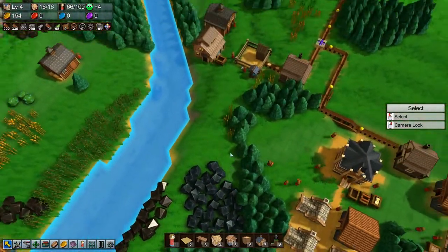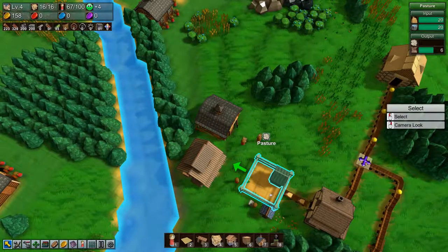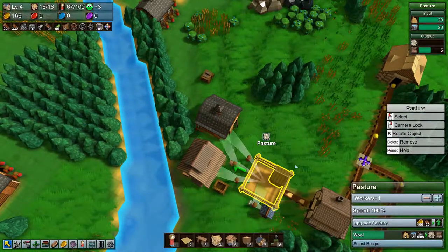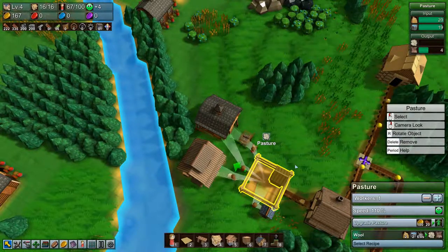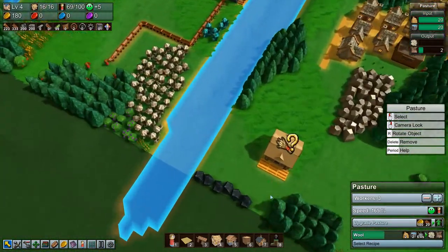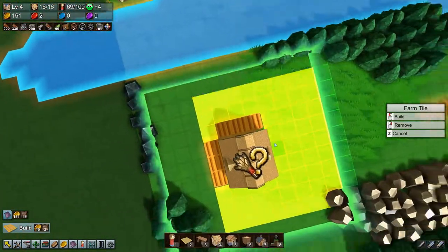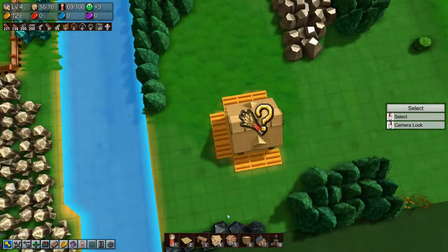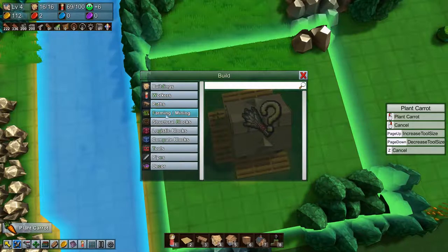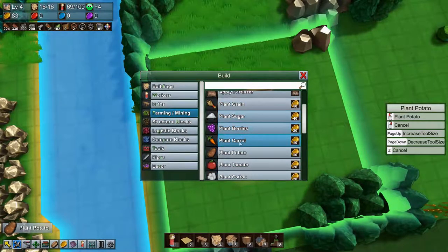Let's get a little more fertilizer stored up — we could stick down another worker to pick that up and get it going a bit faster. Let's put down some farm tiles there and some farm tiles there. We'll plant carrots, we'll plant potatoes, and we'll plant tomatoes.